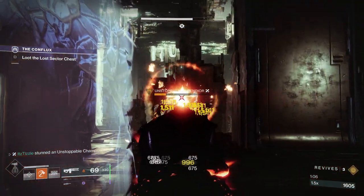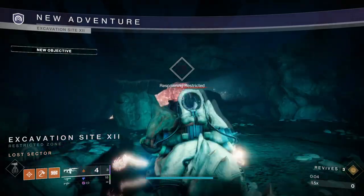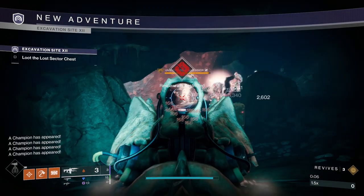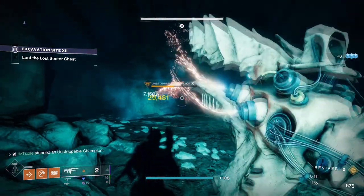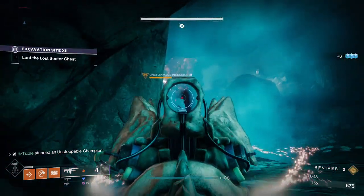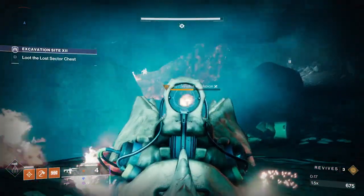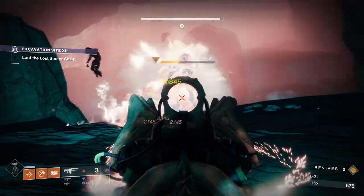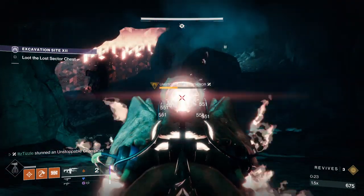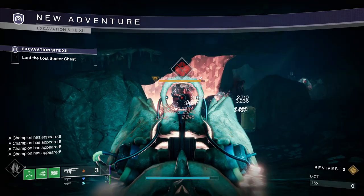Now we move on to the heavy slot. First up we have 1000 Voices. It doesn't state it on the weapon, but this weapon now applies Scorch. You can get a stun if you land the entire beam without Ember of Ashes, but for consistent stuns you will want to run Ember of Ashes. That being said, 1K can only hold 7 shots and your whole first shot is doing drastically reduced damage to get the stun, so it's not the best option.